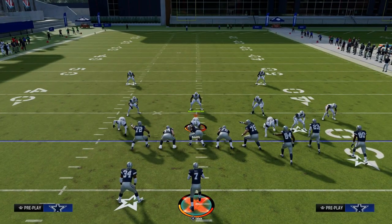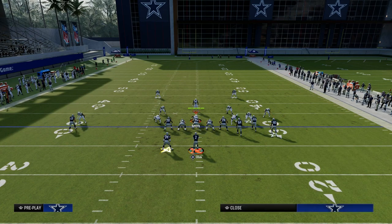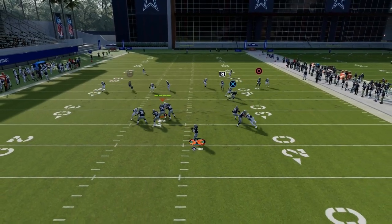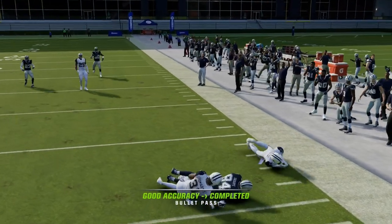The other cool thing about Bunch is you can utilize a whip route. The reason why you might want to use a whip route is, for example, if they're playing some Cover 2, the whip route will run and you'll see that cloud gets really pulled back, and you can throw that whip route over the middle of the field.